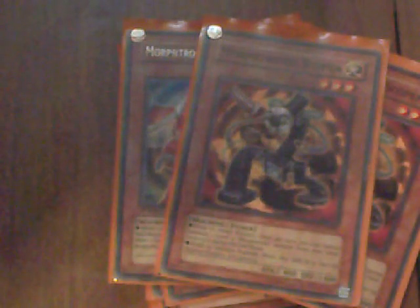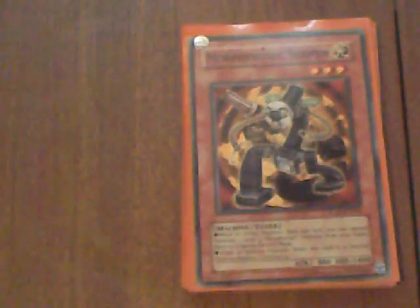Next card is Morphtronic Slingen. This monster is special summoned — it can special summon a Morphtronic from your deck, but it's destroyed in defense position face-up. It's a great way to bring out the tool really quick. In defense position, you can look at four.